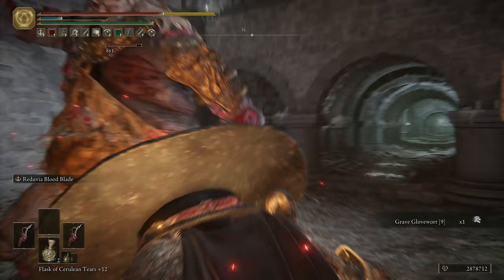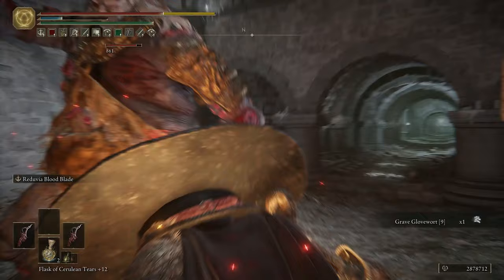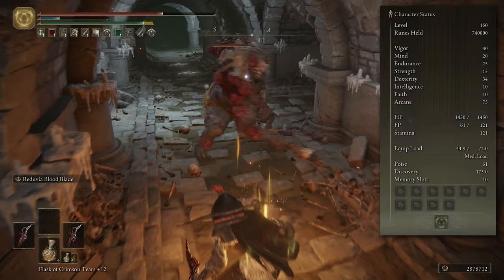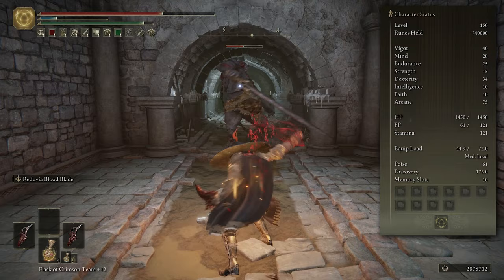Once you've done that, for the build itself, I'll be throwing up the stats on screen for you. It is a level 150 build and I am in New Game Plus, just for reference of the gameplay you're seeing in the background. Essentially, we want to look at something around these stats: 40 points into Vigor, 20 Mind, 25 Endurance, 15 Strength, 34 Dexterity, 10 Intelligence, 10 Faith, and then 75 Arcane.